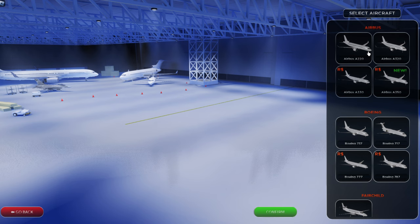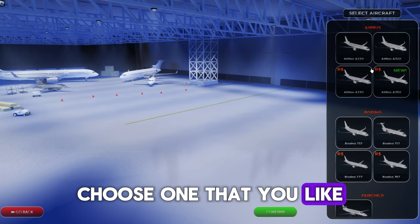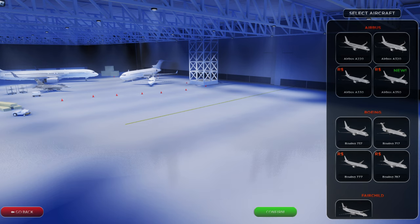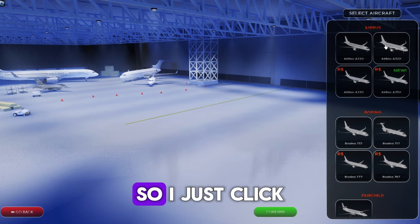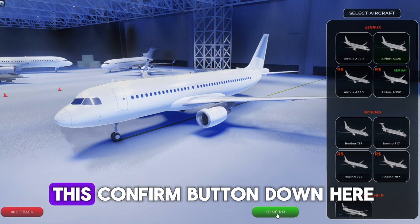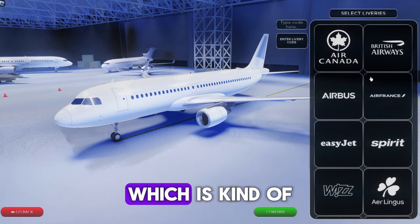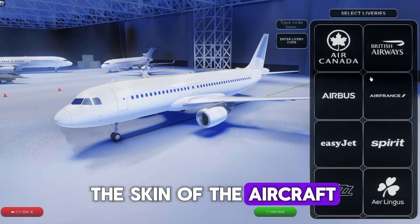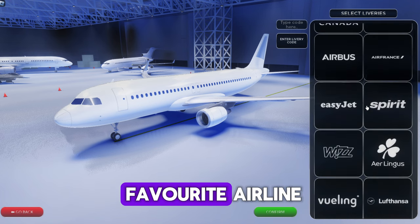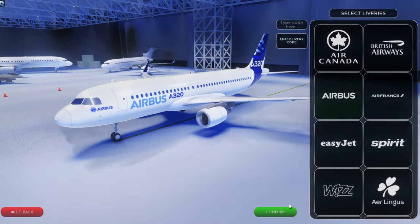You'll be shown this screen — click on 'Free Flight' and you'll come to this area. On the right-hand side you can see a bunch of aircraft; choose one you like. Personally, if I was new I'd use the Airbus A320 right here — it's pretty easy to handle. Click on that, and when the plane loads just click the confirm button.